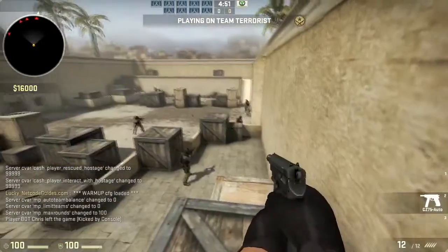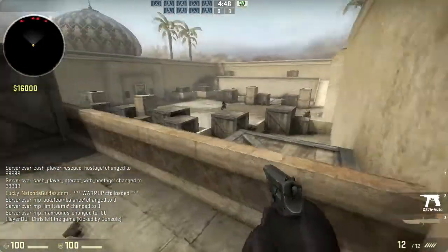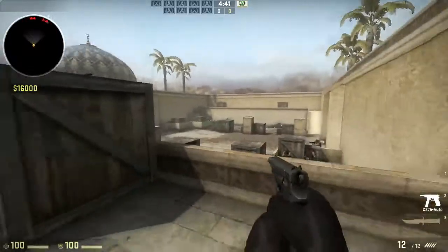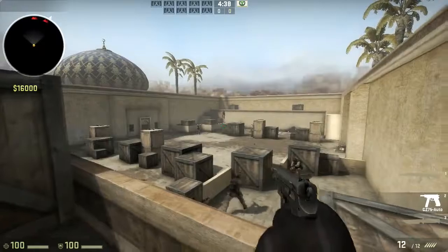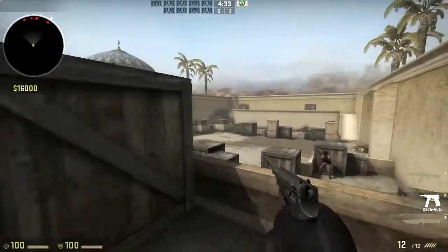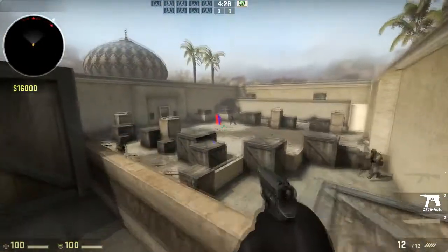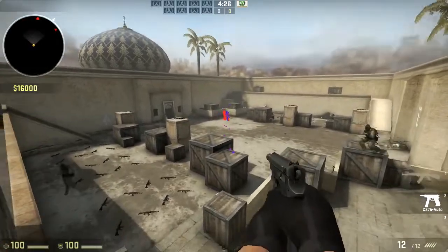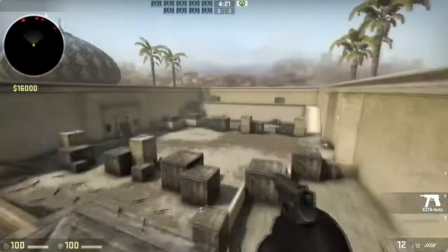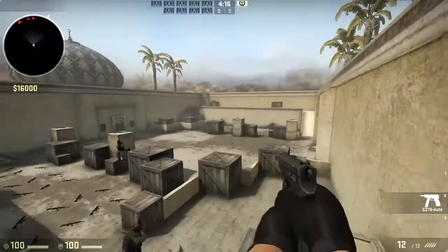I will now be showing you how to properly use this weapon against bots. I'll show you close range, medium range, and long range, and the cons of spraying really far versus tapping close. First I'm going to start with that bot all the way down there. As you can see, my bullets ran out before reaching the ground near him and I wouldn't have been able to kill him. So at these distances, you just have to tap your gun to get more kills.